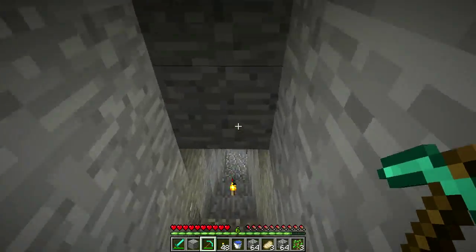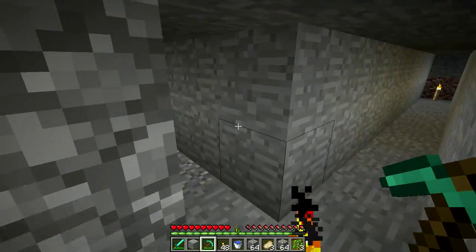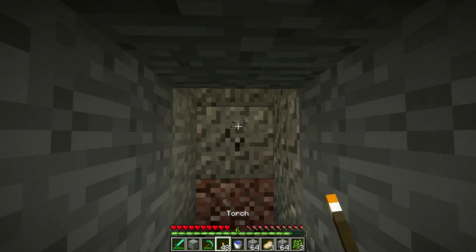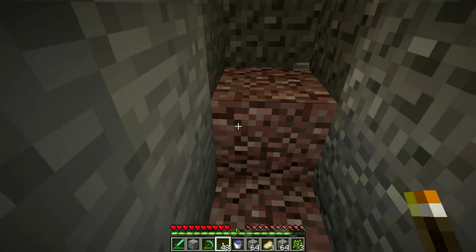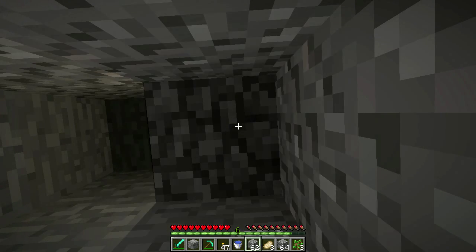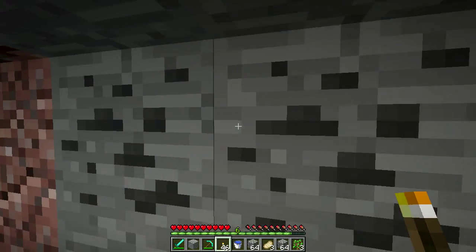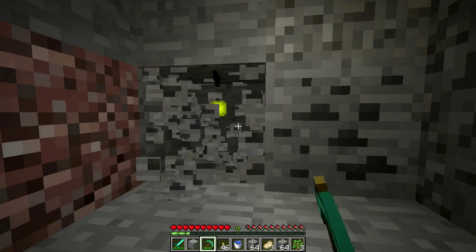Under the first snapshot I found coal on the staircase, but obviously I haven't found it here yet. Oh — flint! So I can make arrows and a flint and steel to light the Nether portal when I build it. I hear lava, so let's dig until we find it. Look — coal!